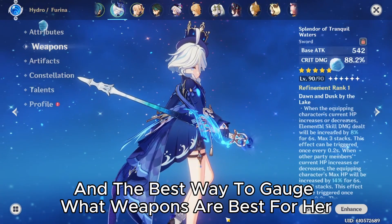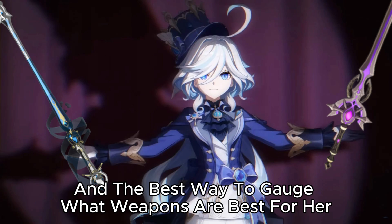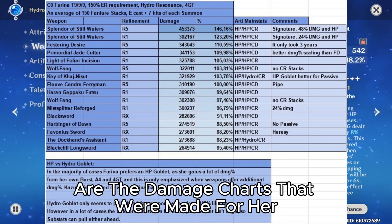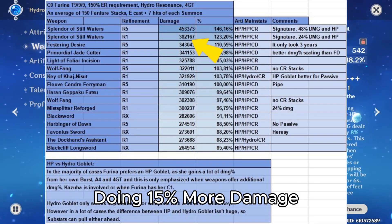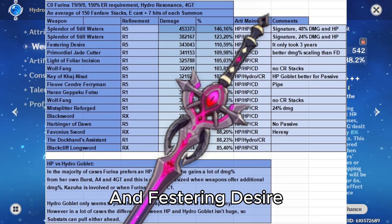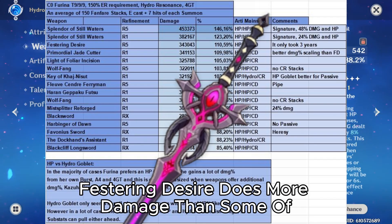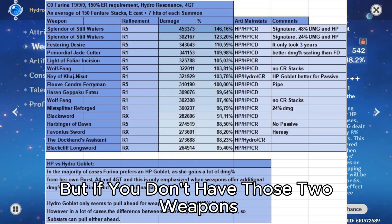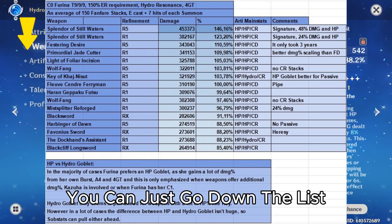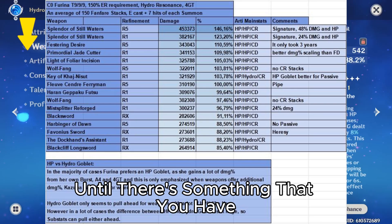The best way to gauge what weapons are best for her are the damage charts made for her. They show that her best in slot is Splendor of Still Waters, doing 15% more damage than Festering Desire. Festering Desire does more damage than some five-stars. If you don't have those two weapons, you can just go down the list until there's something that you have.